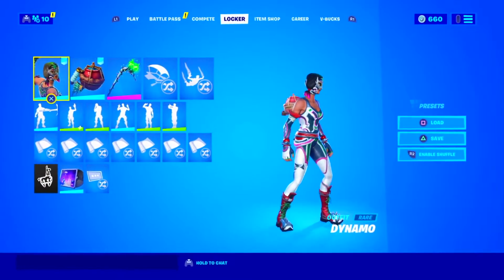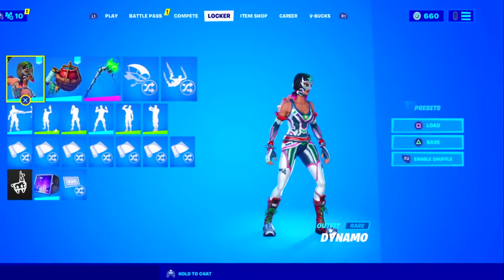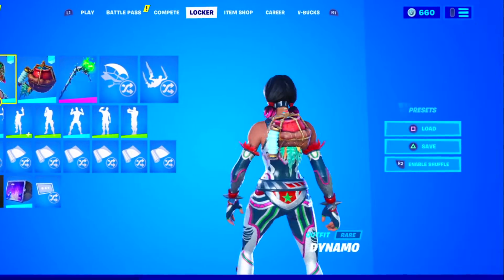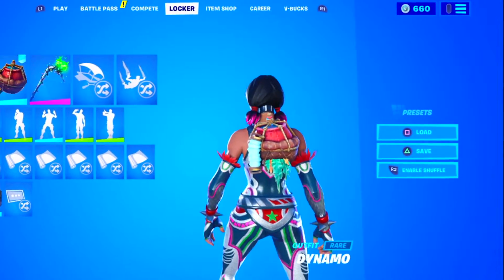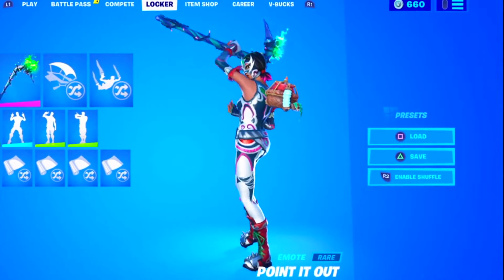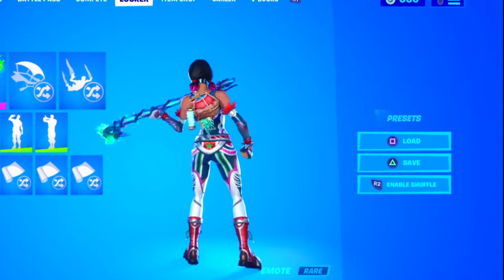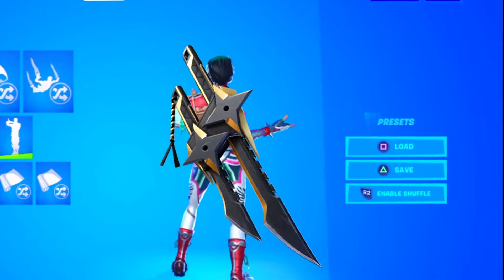Moving on with the final combo, we have the dynamo skin alongside the saltwater satchel backbling, which comes with the fish stick skin, and the merriment axe, which was available last year during Halloween. This combo is really tryhard and looks amazing but is a bit harder and more expensive to put together compared to the others. If you don't have the merriment axe, you can use the candy axe instead, and if you don't have the saltwater satchel, you can replace it with something basic like darkest edge or wolfpack.